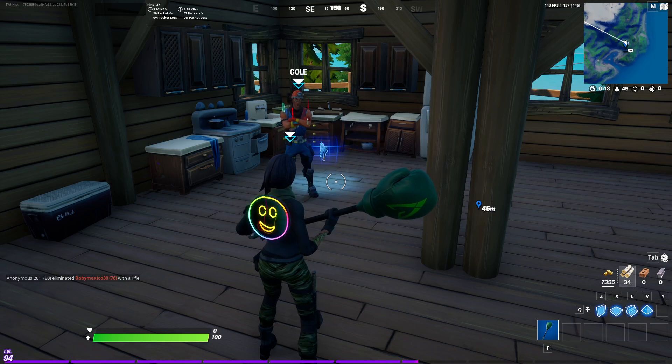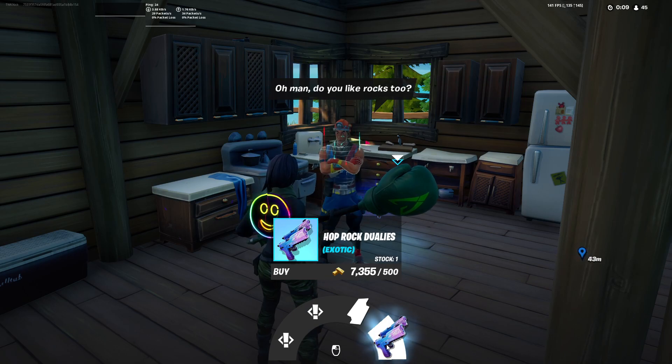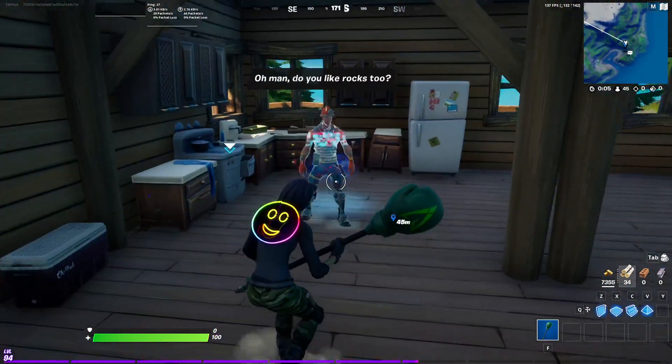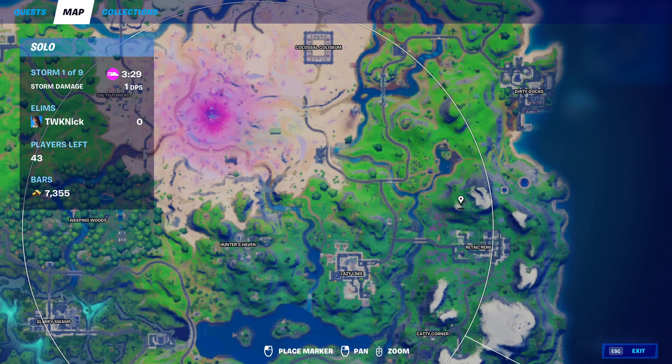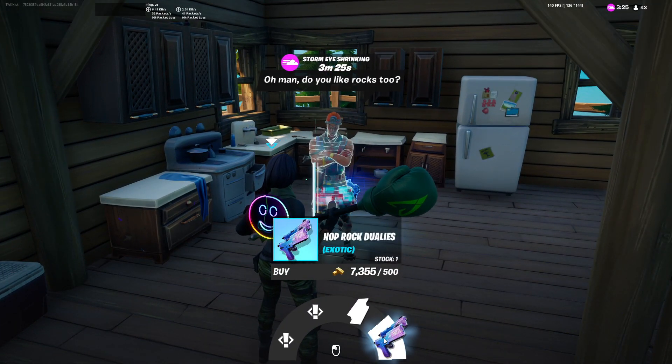What is going on everybody, it is the Walkthrough King and here we have a really short quick guide on how you get the Hop Rock Dualies. You basically just go and find Cole. There are two spawn spots for Cole — one is right here and the other spawn spot is over here. I'm not sure if other NPCs sell this, but that is how you get it.